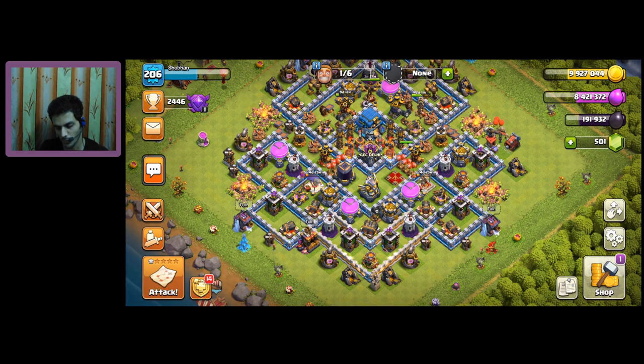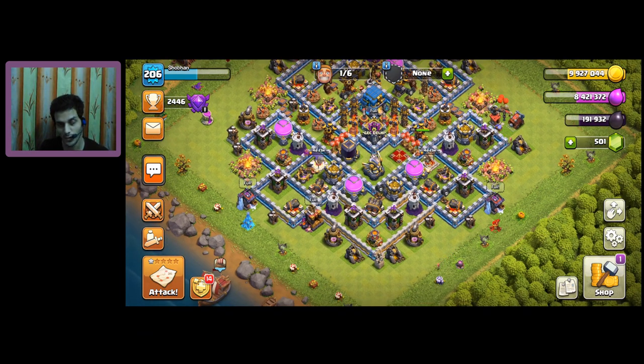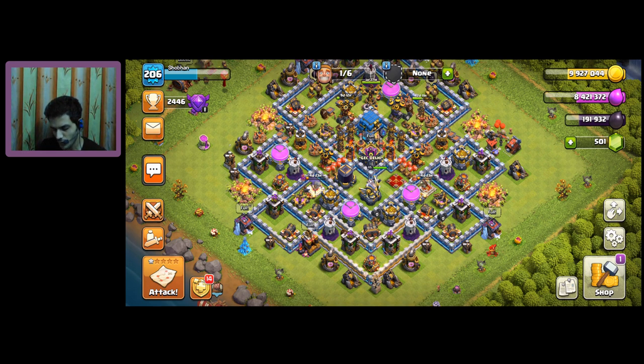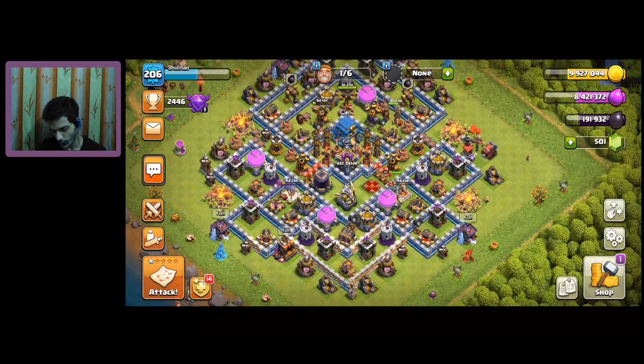This is especially relevant when you're almost done with your Town Hall — like if you're almost maxed at TH11. Your dark elixir fills up a lot because gold and elixir are used for walls, but dark elixir can't be used for walls. And since you'll also be maxed on your king and queen, there's nowhere left to spend it.